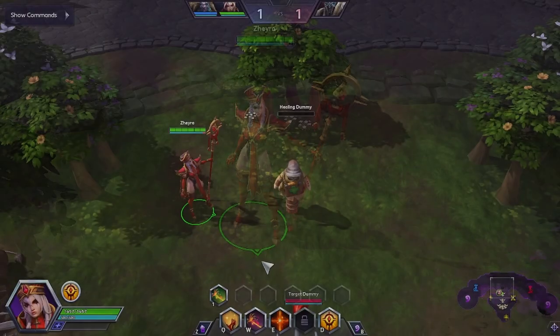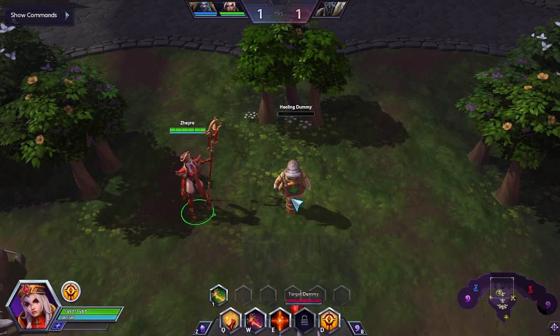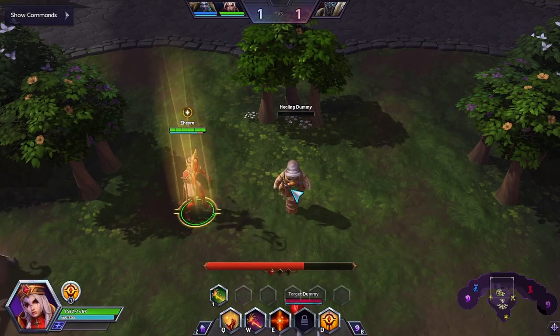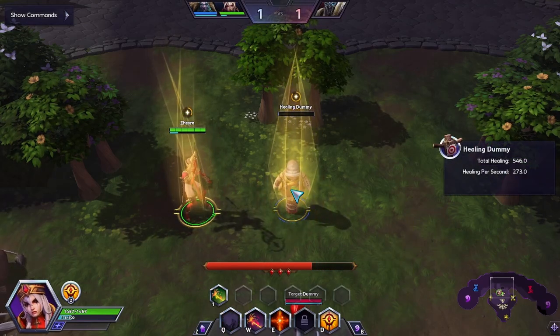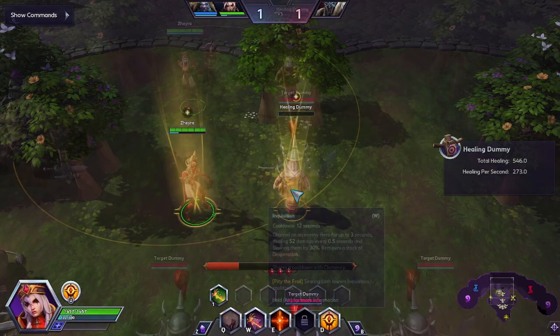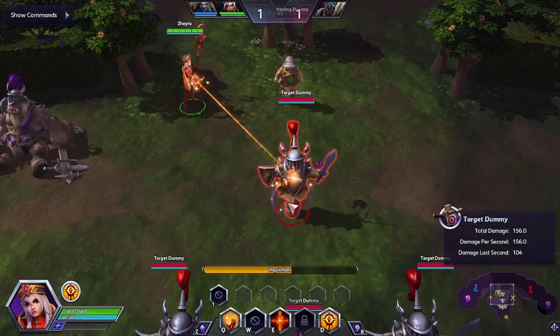Her first ability is Desperate Plea — simply heal an ally. But to add a twist, every time you use it within a given duration, the mana cost is increased by 40%, stacking up to three times, and the duration is refreshed. Use it wisely or else you will run out of mana shortly.